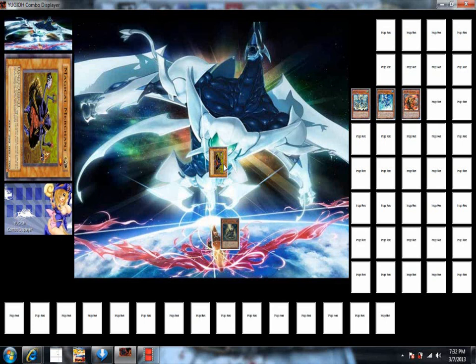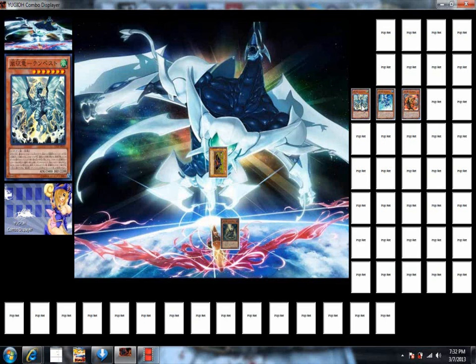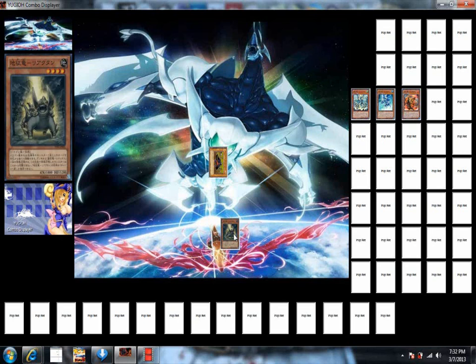In this build it will be a spell, so you either get MST or Heavy Storm, because that's all that's in the deck alongside a whole bunch of dragons. Hopefully enough dragons end up in the graveyard — you want to have Tempest, Tidal, and Blaster in the graveyard. You can also have Redox, but the key point is you still have a normal summon plus a special summon available.